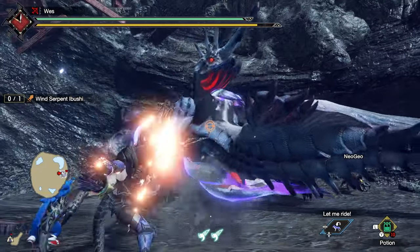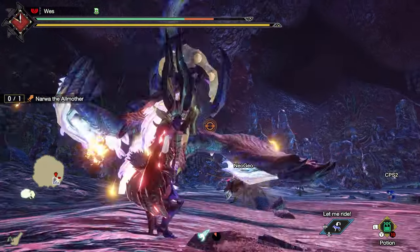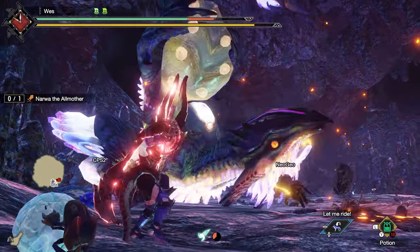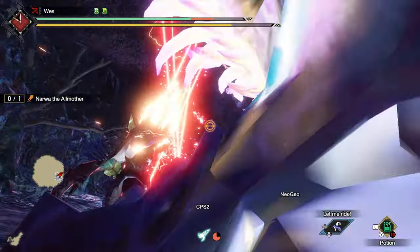The next Urgent is at Master Rank 30. You may want to check the new tier of Anomaly Quests or just continue doing whatever you feel like. At Master Rank 30, you'll get the Urgent for 'Spine-Tingling Divinity Reprise' to slay the Master Rank version of All-Mother Narwa. Just like Ibushi, Narwa's weapons and armor are very underwhelming — these are big skips.